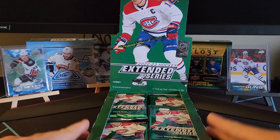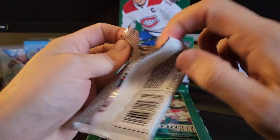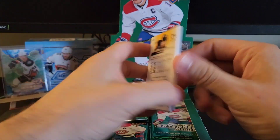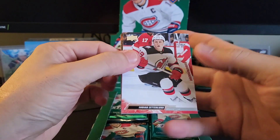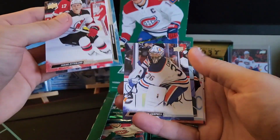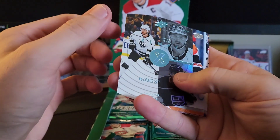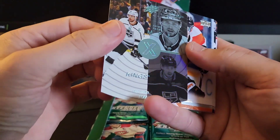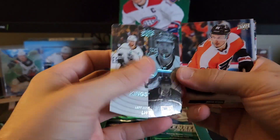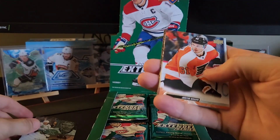There's a look at the box and the packs. I think we should just dive right in. There's a chance to get acetate cards in this. Our young gun crop isn't too good. I think we're looking for Kirill Marchenko or March Mint or something like that. Looks like a die-cut here of Andre Kemp. It's hard to read. Looks like a blue, doesn't look numbered or anything either.